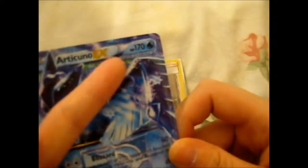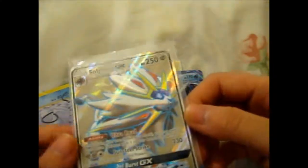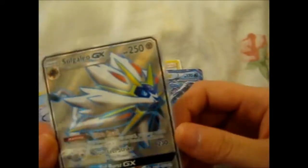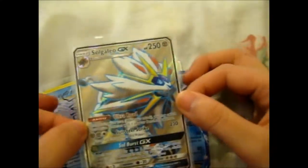It actually has Team Plasma right here. And the last card is the epic Solgaleo GX full art. I actually really needed this in my collection because I literally left a space next to my Lunala GX full art card that I pulled, so this will make an awesome complete page.